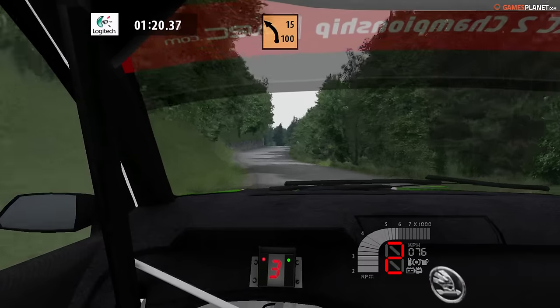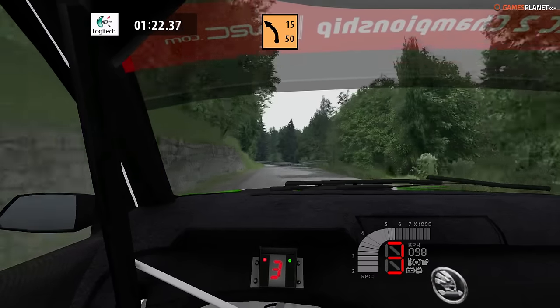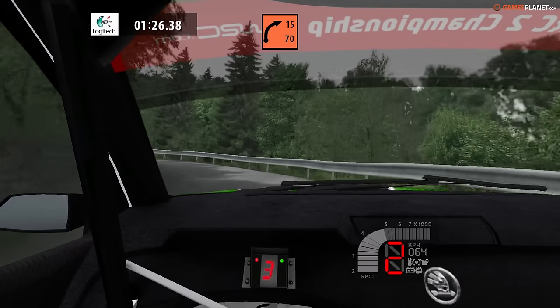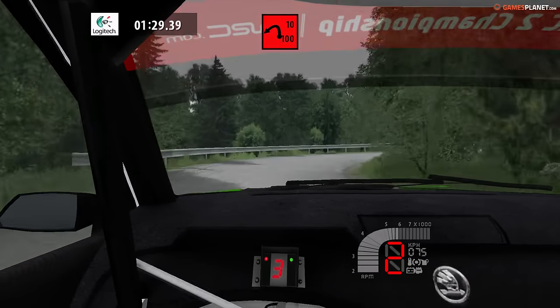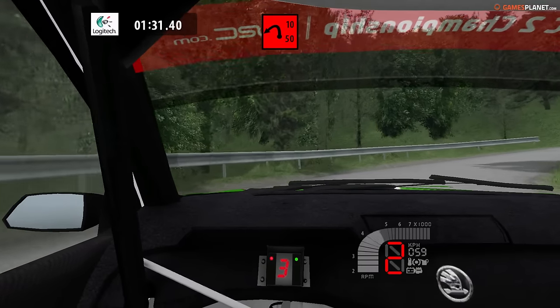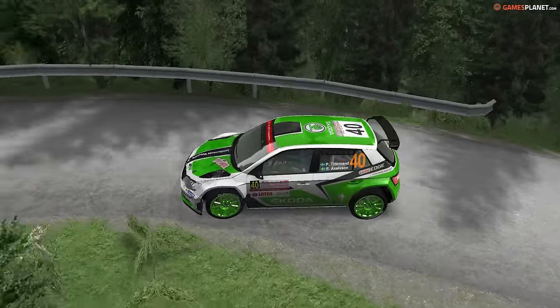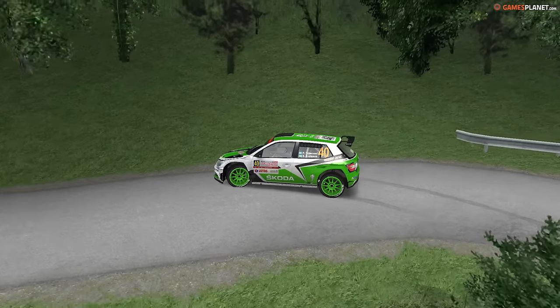Vous constaterez aussi qu'en vue embarquée, on n'a pas droit au changement des rapports de boîte affiché, parce que ça n'existait pas à l'époque. Il y a simplement le HUD qui est disponible. Vous vous demandez certainement pourquoi le HUD est aussi proche du centre — que ce soit le chrono à gauche ou le compte-tour en bas à droite. En fait le jeu est à la base en 4:3 tellement il est vieux.